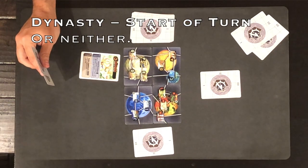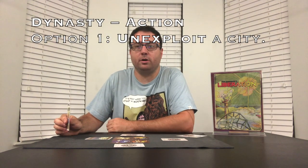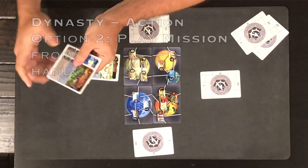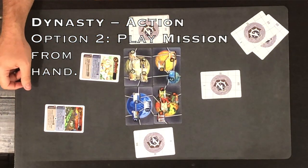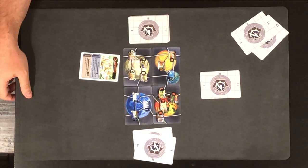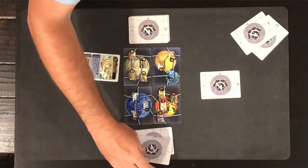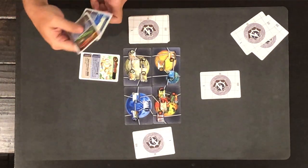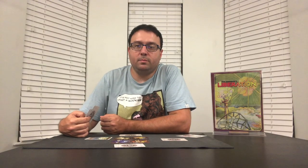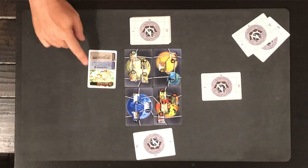Then they can take one of three actions. First, they can unexploit a city as their action — so they can unexploit two cities in one turn if they choose. Or they can play a card from their hand to use its Dynasty mission and then discard it. Of course, you have to pay the cost, so you might not have enough occupied cities early in the game to use all your missions. After you use a mission from your hand, you discard the card.